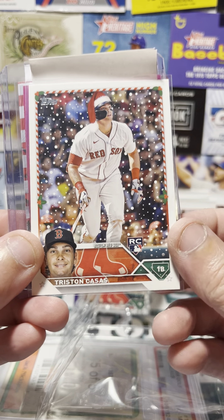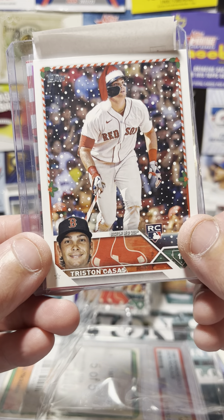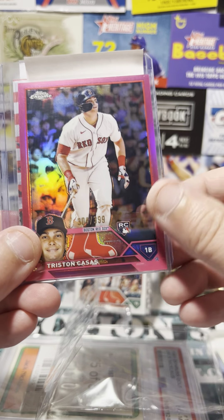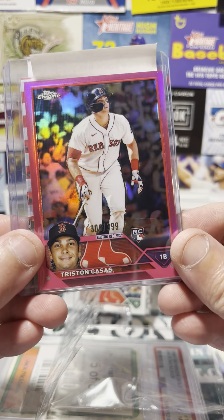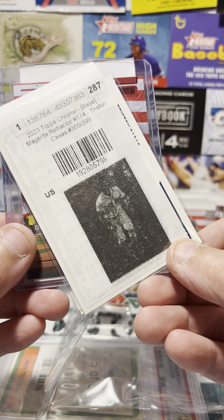Now for the Casas — we got one wearing a Santa hat this time. That's the fun SP variation of the Topps Holiday rookie card. Add that to the group. One more: a pink card, numbered out of 399, some sort of chrome refractor — I call it a magenta refractor. Add that to the pile.